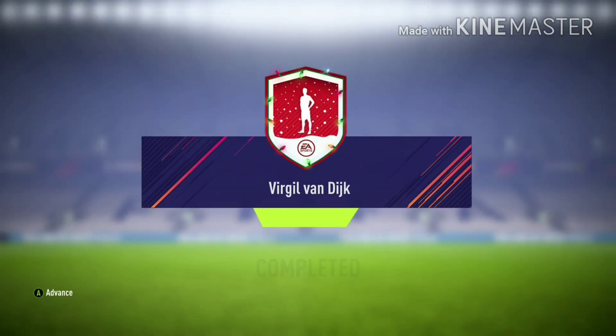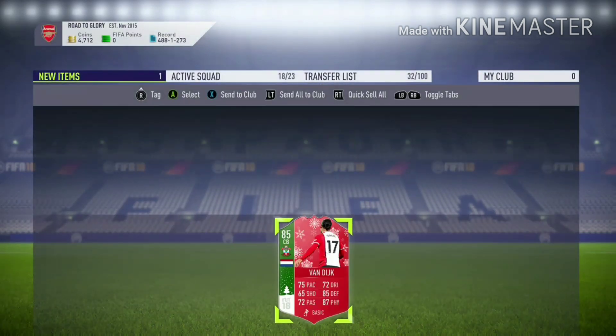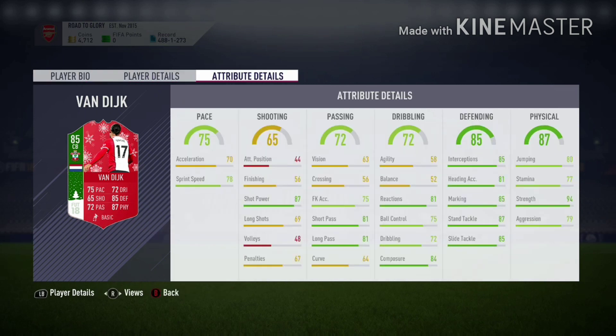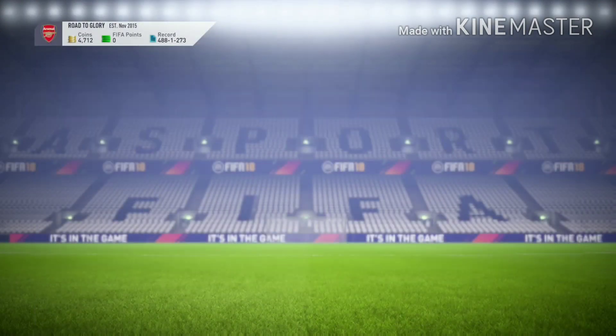We're going to submit this for this nice looking center back — he looks solid, complete defender right there. The only bad thing about his card is high attacking work rates, high/medium. But other than that, he has the height at six-four, good pace, decent shot power, good passing, good dribbling for a defender, nice defending, and that 94 strength — you ain't really getting past this card.